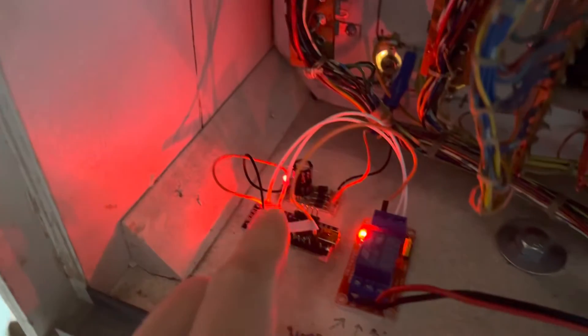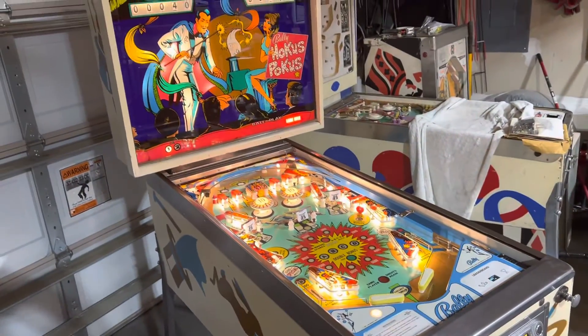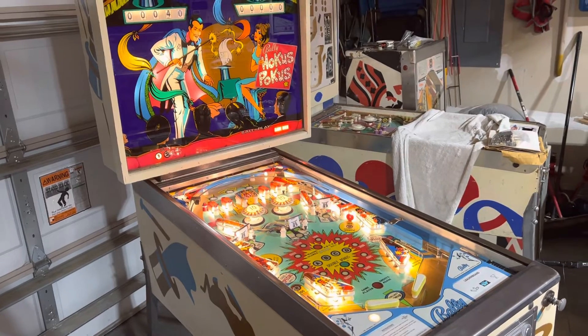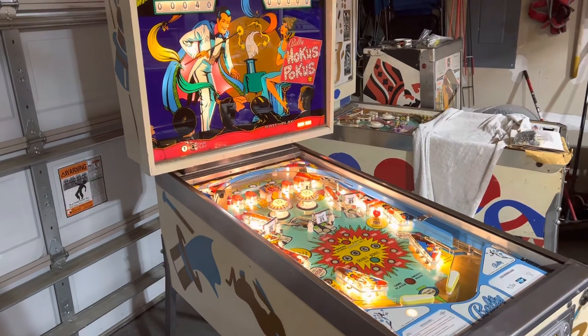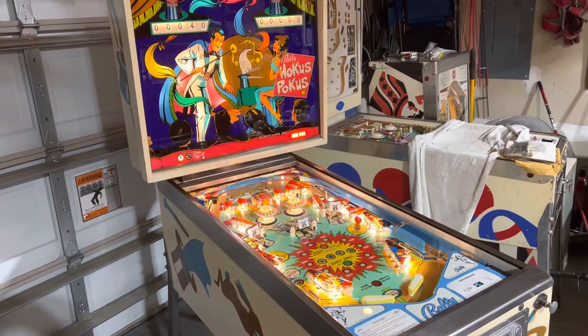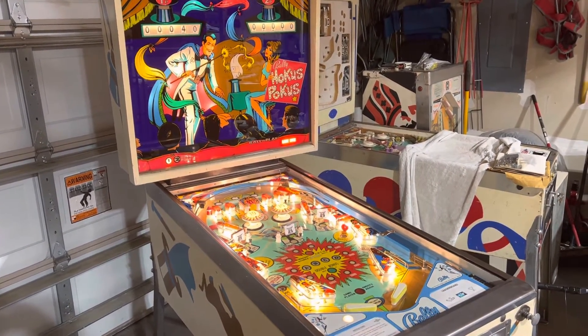I've changed it to a different one there, and you can see the wires go down into the playfield light fuse. This is the attract mod — a fun way to give some flashiness and attention to these older pins. Thanks for watching.